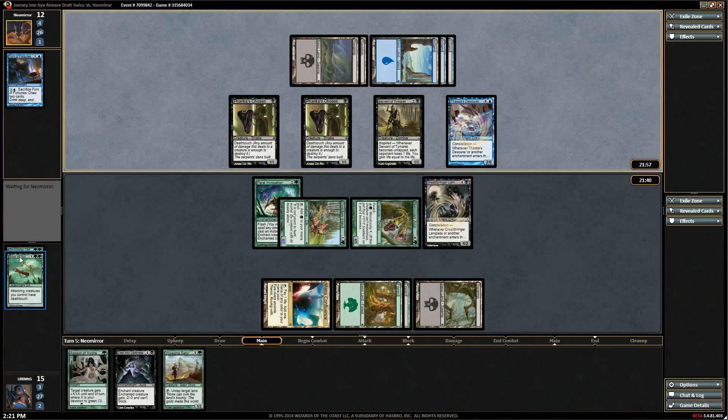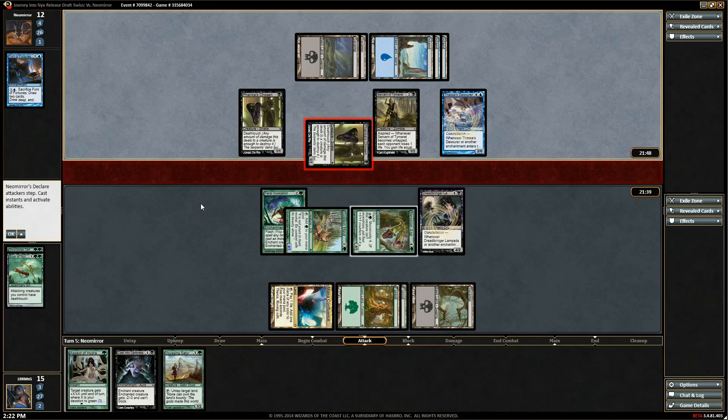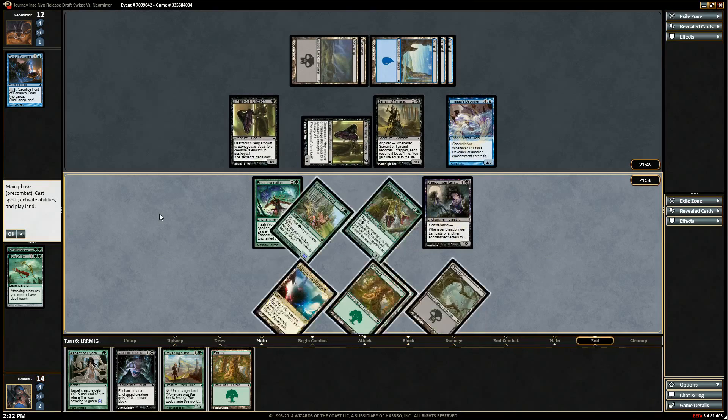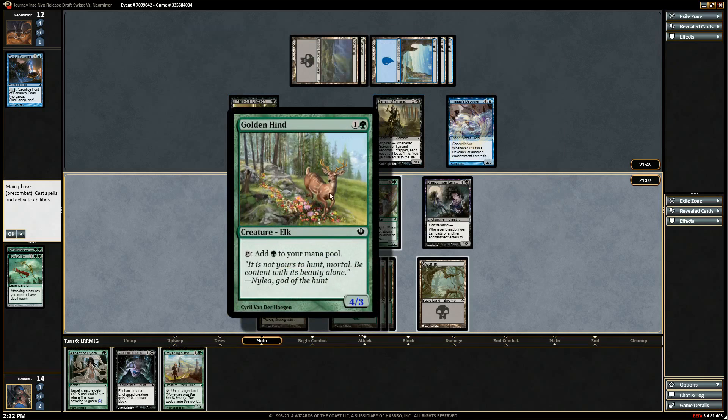The Devourer — you are getting Cast into Darkness. Oh we get milled. It doesn't matter what we cast into darkness because of intimidate — oh, death touch! Good thing I didn't just idly snap block that. What are we casting into Darkness here? I don't think it really matters — cast the Satyr, then swing. Next turn if we trigger constellation and cast the Chosen, he can only double block the Hind with these two guys.